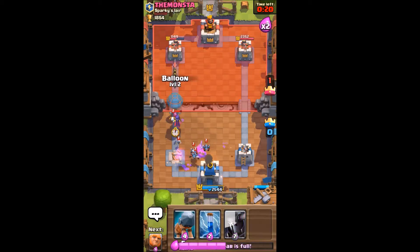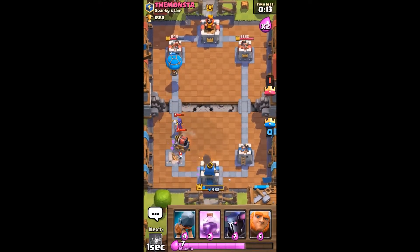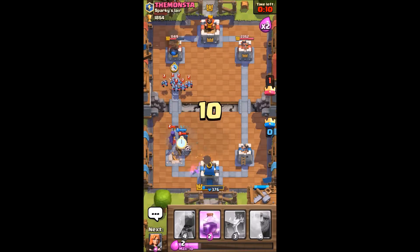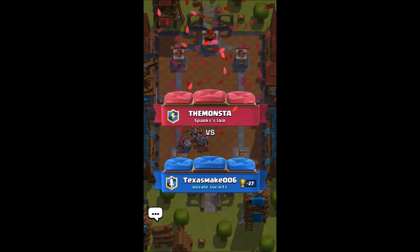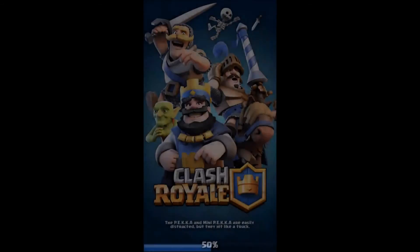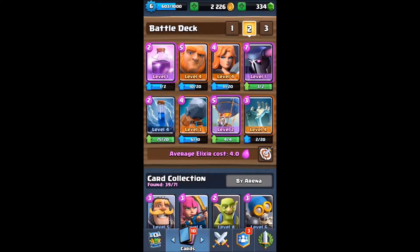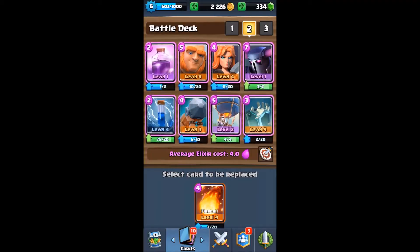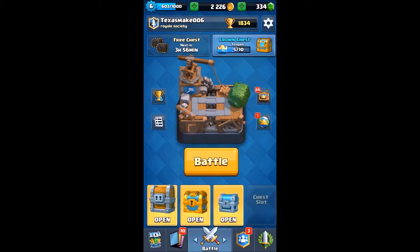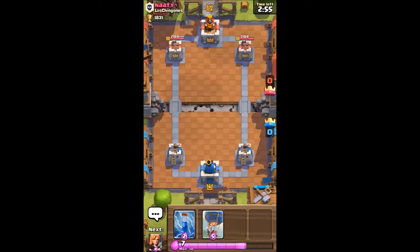I definitely need some kind of air troop. That was level 8 as well. It didn't quite work — I guess I need to bring one more spell to really make this work. We're actually going to change out a fireball for this battle ram. I didn't even use that at all. Let's get into it — third match.